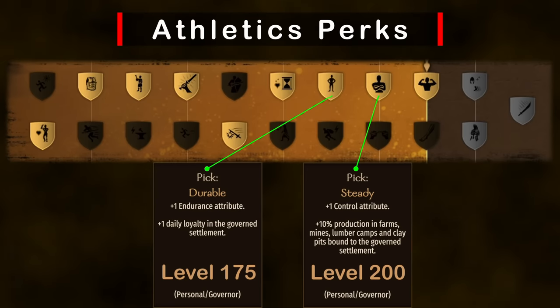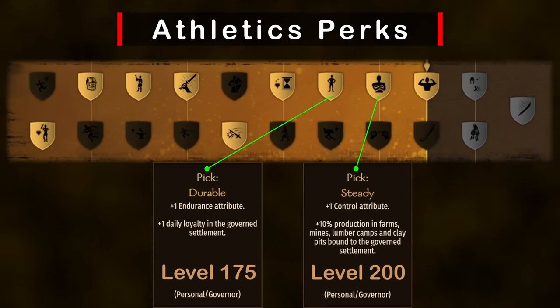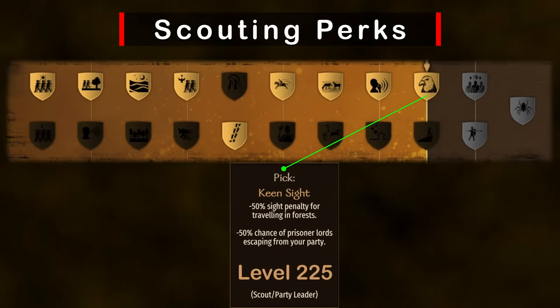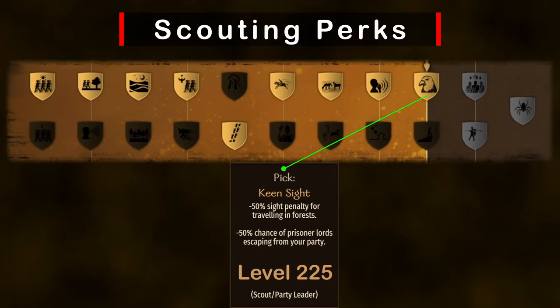Moving on to athletics — as I mentioned earlier, we can pick up 2 attribute points from perks here. Level 175 Durable gives us +1 Endurance, and level 200 Steady gives us +1 Control. Attribute points are much more scarce than focus points, so perks like these are S-tier. The other crucial perk for this build is in scouting: level 225 Keen Sight adds the other half of the -50% escape chance for prisoners. These two perks combined are incredible.